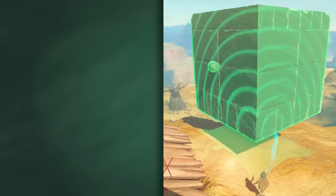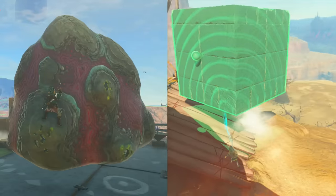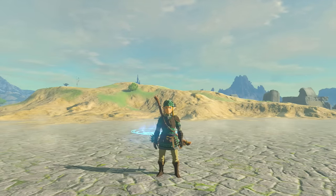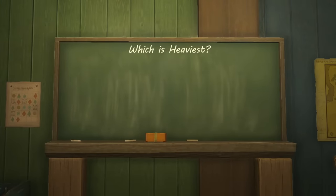So, we have one object which dataminers say is heavier, and then we have another object which can obliterate enemies in a single hit. Rather than brush the debate under the carpet, I decided to tackle it head on by testing which object is truly the heaviest in a series of three experiments.